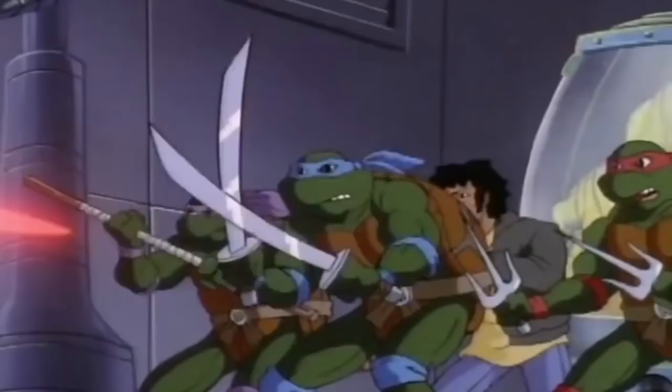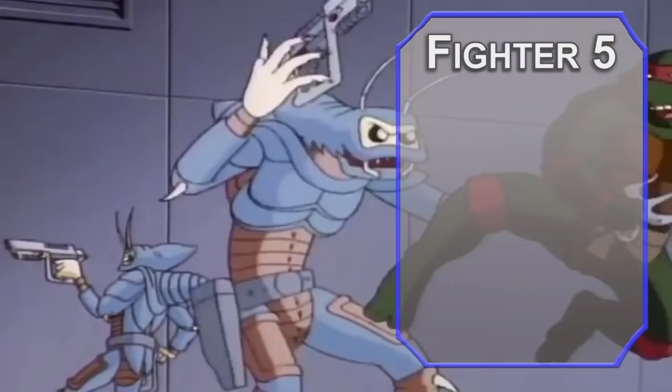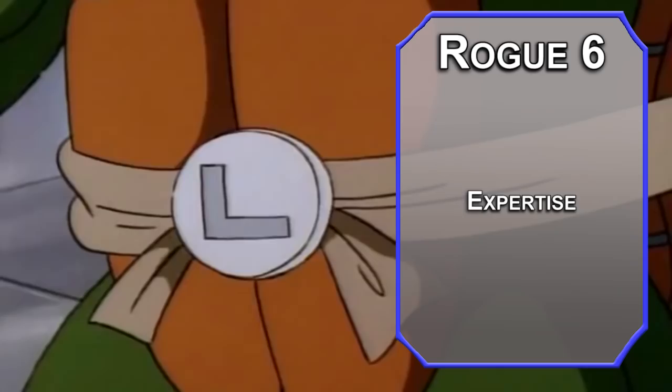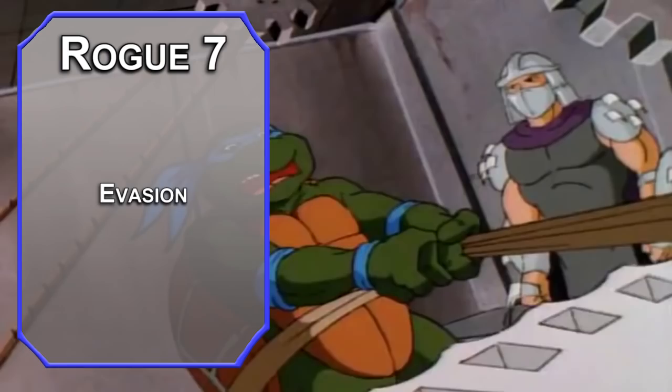Fifth-level Fighters get Extra Attack, meaning you make two attacks with your action instead of just one. Those bonus action attacks from dual wielding or unarmed attacks from Monk are still separate, so you can make those too. Bouncing back to Rogue — fifth-level Rogues get Uncanny Dodge, letting you reduce damage by half as a reaction if you can see the attacker, and your Sneak Attack damage also increases to 3d6. Sixth-level Rogues get Expertise in two more skills — I'd go for Acrobatics and Stealth, they're crucial for a ninja. Seventh-level Rogues get Evasion, meaning you take half damage on a failed Dex save and no damage on successful ones — your reflexes are too good to get hit by fireballs. Sneak Attack also increases to 4d6.